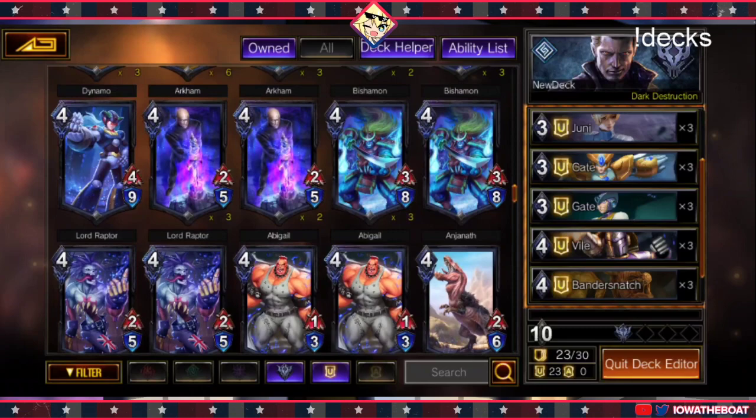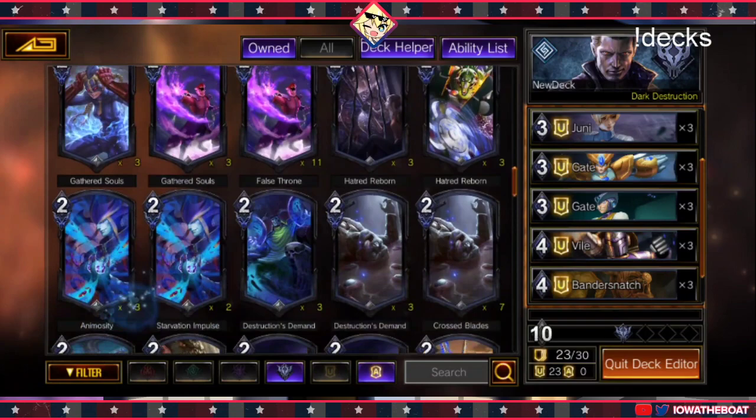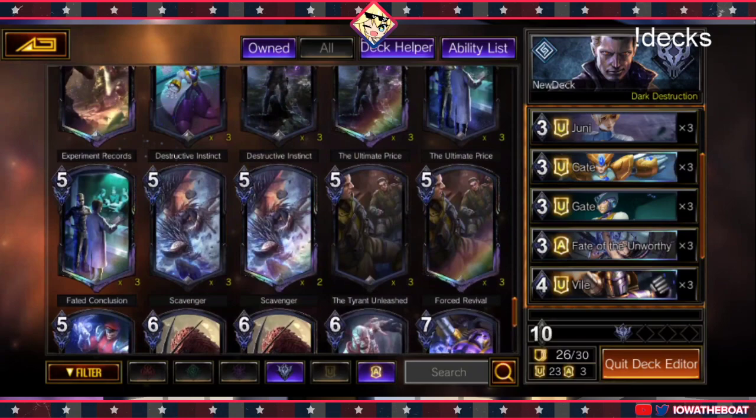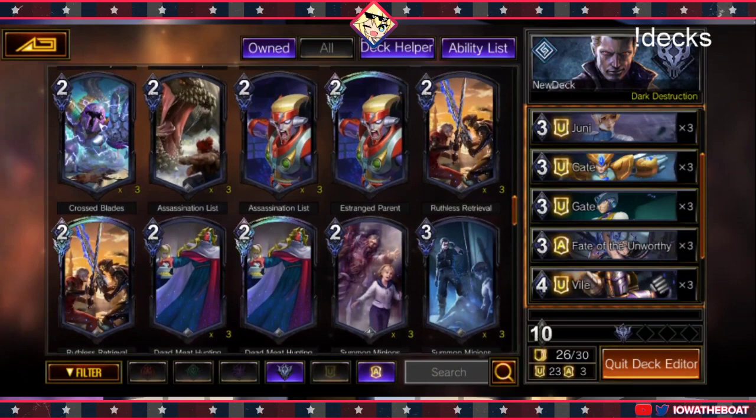I think we will have to look at actions pretty soon, like right now actually. So you definitely want 3 Fate of the Unworthies if you're playing in C rank, because it allows you to kill a lot of cards pretty quick. Very short and simple — kill the card. It's clean.